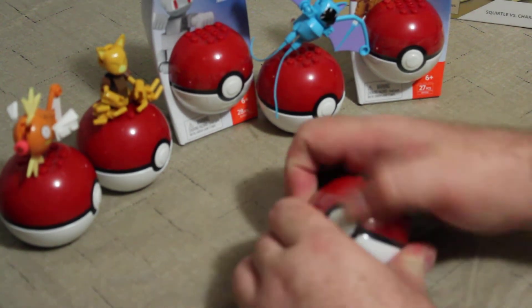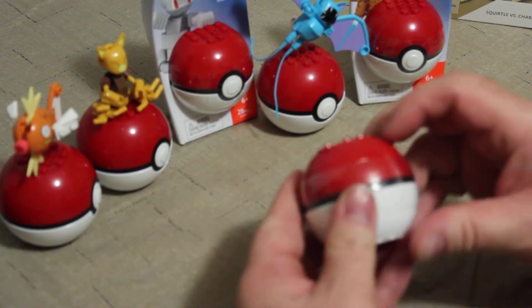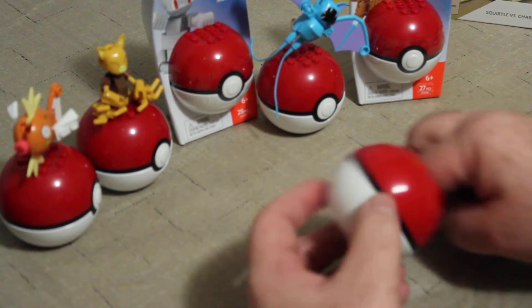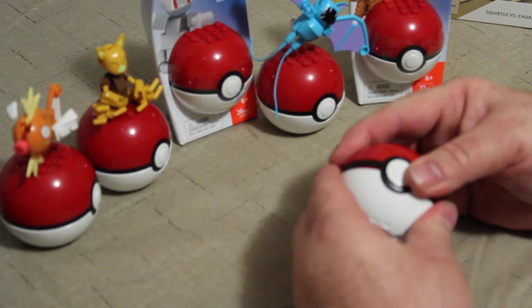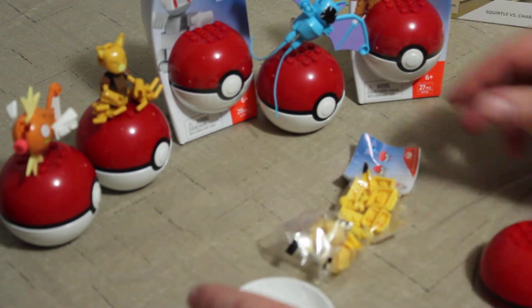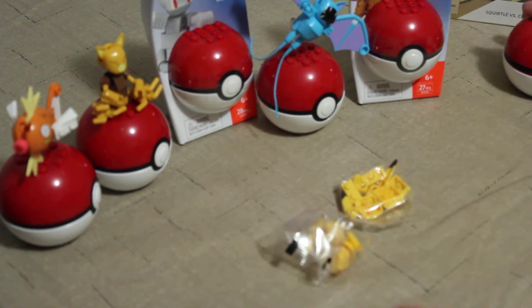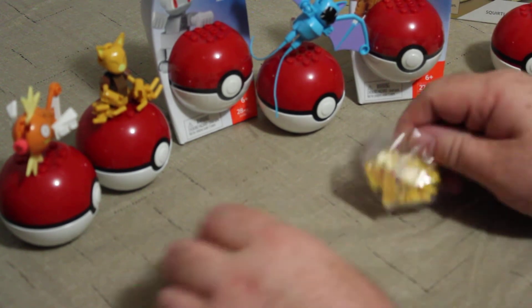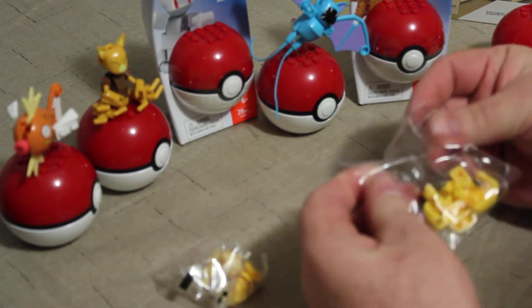So let's open this guy up here. Oh wait, I forgot — they have a little plastic wrap around. It's like I haven't done three of these already. Now they just pop open. There are two bags as usual, and then the instructions. We'll just put the ball to the side here for now. Let's spread all this out and open it up.